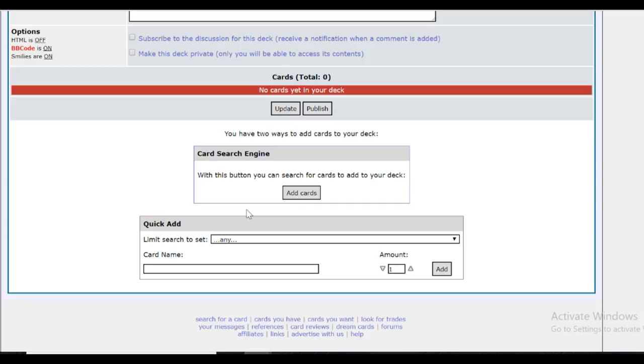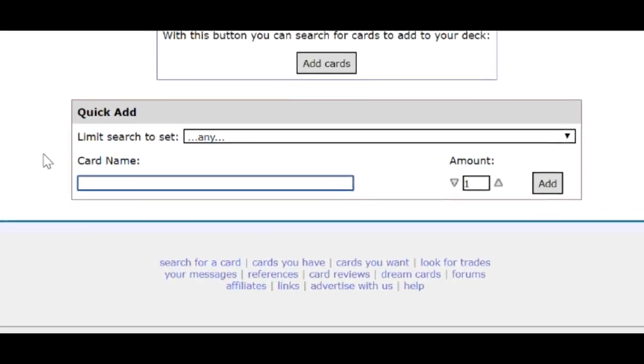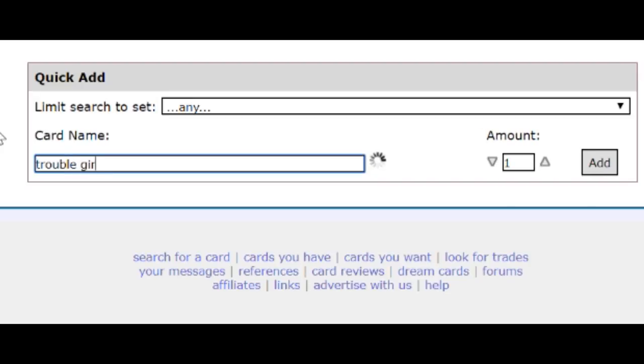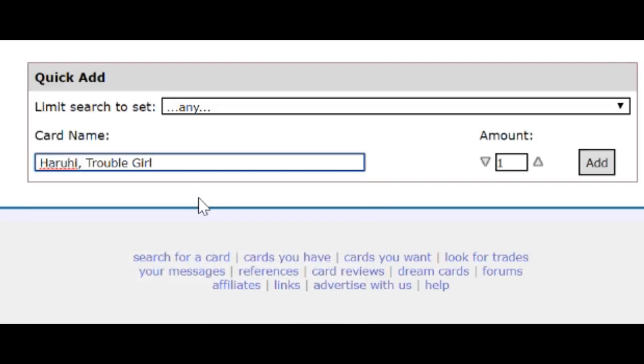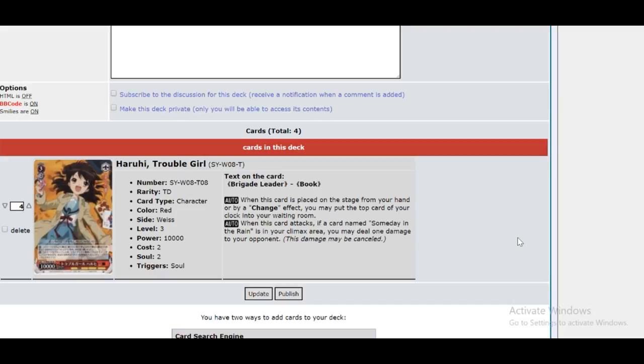Once you've done this, you should notice that a box shows up and you can start actually editing the deck. There are two different ways to start adding cards. You can either hit the Add Cards button, which will bring you to a giant list that you can start adding cards from. Or if you're playing a game that has cards that are very easy to locate, you can just go right here to Quick Add. In Quick Add, let's say I wanted to add the level three Trouble Girl Haruhi — I could just hit Trouble Girl and it'll bring up a list of every card with that name. I choose how many I want, let's say four copies, hit the add button, and the card shows up in my deck.